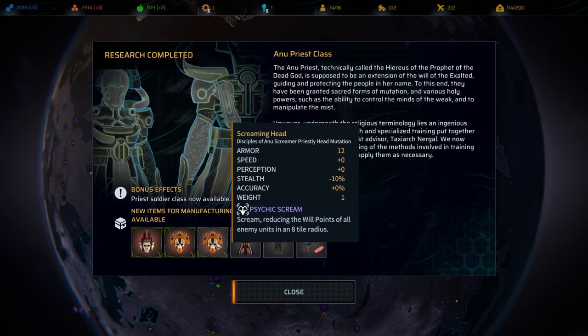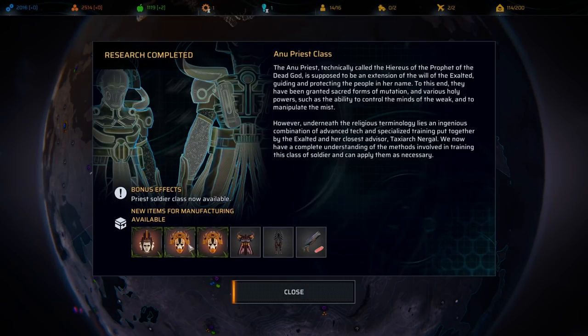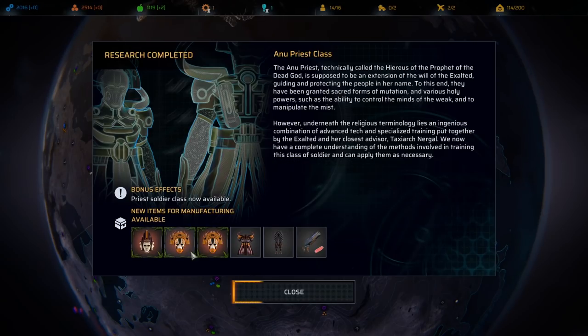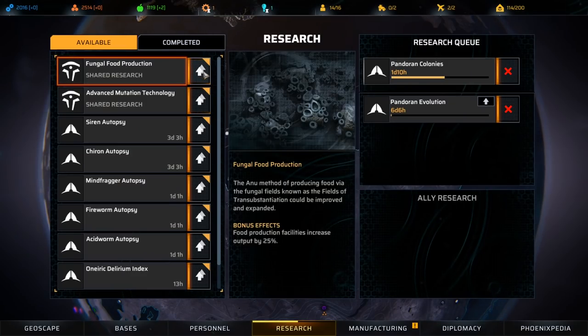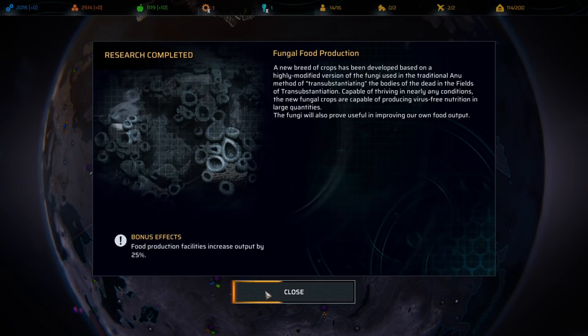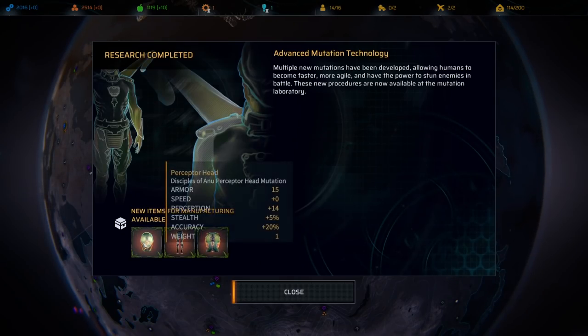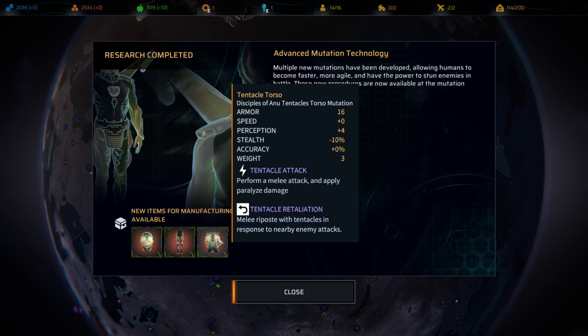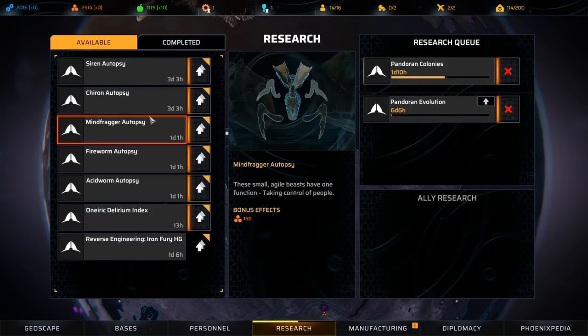Anu Priest class — I have one priest already. Here's some armor: Radiant Hope, where allied units within 7 tiles recover 2 will points at the start of the turn. Instills Frenzy in friendly characters within 20 tiles for 2 turns, increasing their speed by 50% and making them immune to panic — 20 tiles is a lot, this actually seems really nice. Psychic Scream: reduces the will points of all enemy units in an 8-tile radius. And there's an accuracy bonus on the Judgment Head — this is probably the best armor piece so far. Fungal Food Protection: food production facilities increase output by 25%, that's not too bad. Advanced Mutation Technology — Perceptor Head with plus 20% accuracy and plus 30% stealth. Electric Kick: perform a melee kick and stun target if shock value is greater than target hit points. And Tentacle Torso: perform a melee attack and apply paralyzed damage, plus tentacle retaliation — basically a melee return-fire. That's all of the research.